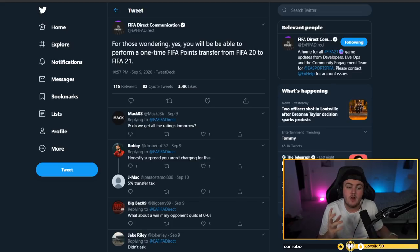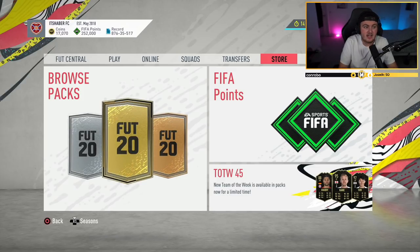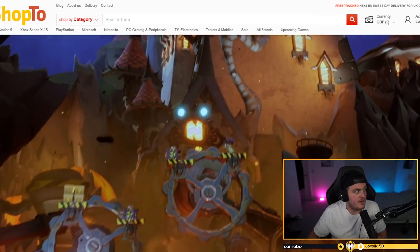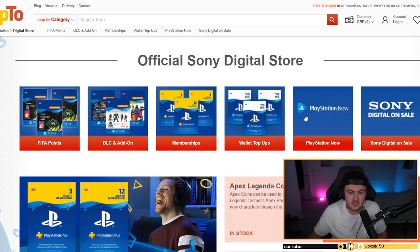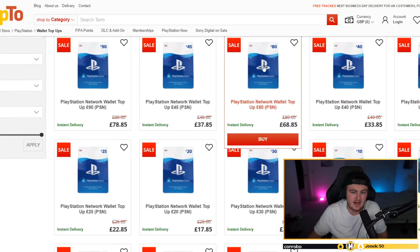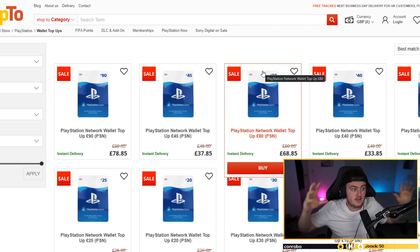You may be wondering: what's the benefit of loading up FIFA points on the previous game and transferring them over? It's very simple. Sites like shop2.net — which I personally use, and I'm not sponsored by them — provide a service where you can get PlayStation or Xbox codes cheaper than their face value. For example, I've been getting £80 PlayStation codes for £68. They're partnered with PlayStation so it's all legit. I've used them and never been scammed.